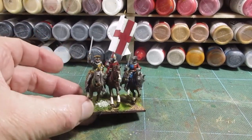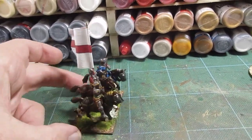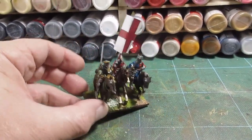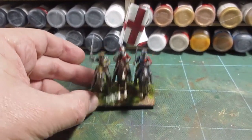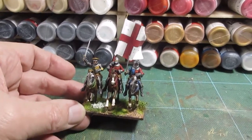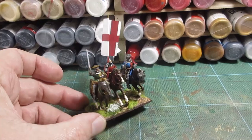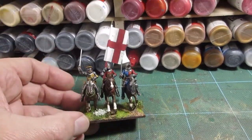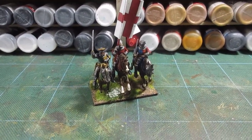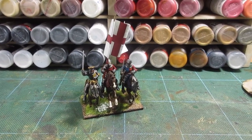Here we go — it's all finished. The command group I've been working on is finished: painted up, varnished, and I've just put some tufts on to brighten up the base. Actually nice and easy — wasn't difficult. This is my first one for my new 100 Years War army — it's just a generic command figure. I'll need three mounted commands, one for each battle, so I've got another two to do. Then I'm going to do some foot figures as well. This one I've given the flag of St George; others will have to have other flags — perhaps the royal flag, or some kind of flag that belongs to somebody. All done — onwards and upwards with the Hundred Years War army!